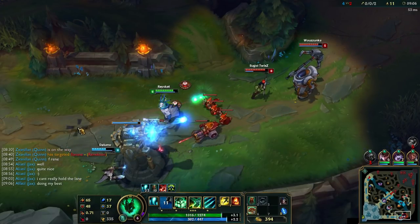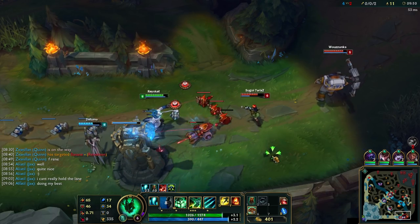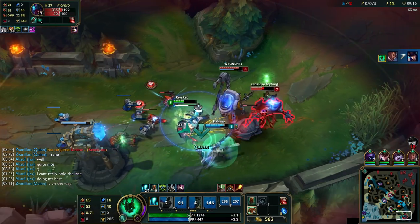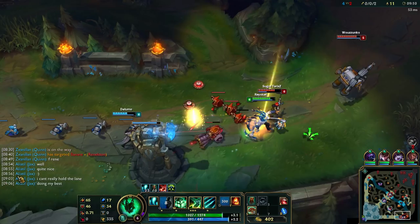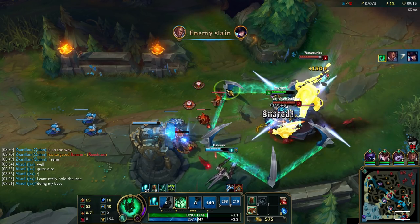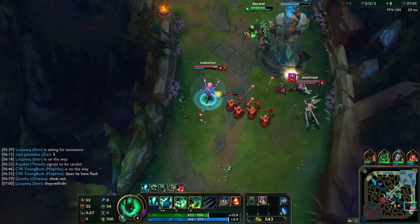I call this the accidental tower dive, because you make the enemies tower dive you without them even realizing it. This is especially deadly in the lower elos, where people love to auto attack you when you're under your tower, or love to use their abilities on you when you're under the tower. In theory this is a very simple move, but in practice it's a little bit more difficult. The idea is, while their auto attack or their ability is in motion towards you or your AD carry, you either flash-flay them or flay them into the tower, and instantly hook them afterwards. Simply put, if they don't have flash, they will die — 100%.